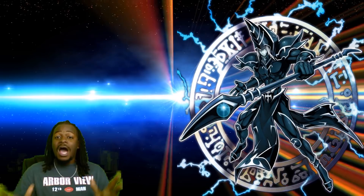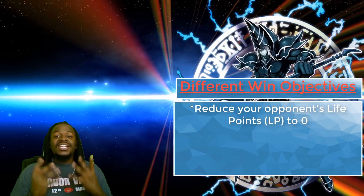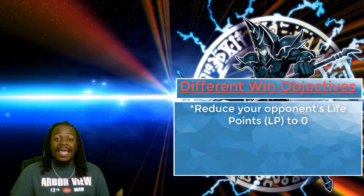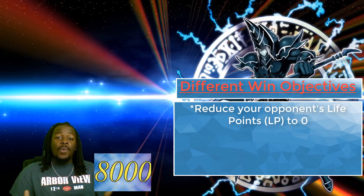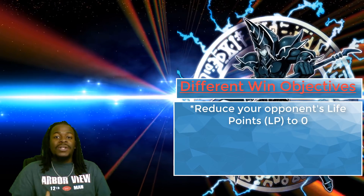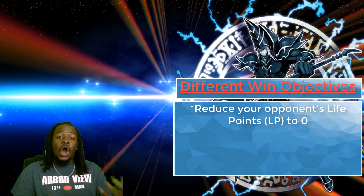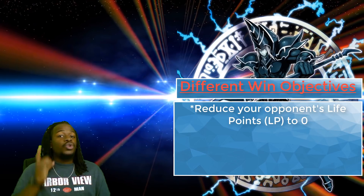The most common objective is to reduce your opponent's life points to zero. Life points is a numeric value assigned to each player — think of it as a health bar. Both players start off with 8,000 life points, and through monster attacks or card effects, you can reduce your opponent's life points to zero. Once you do, you'll win the game.